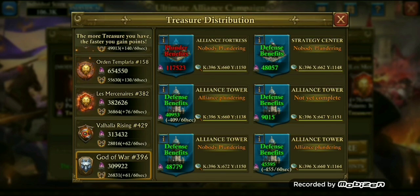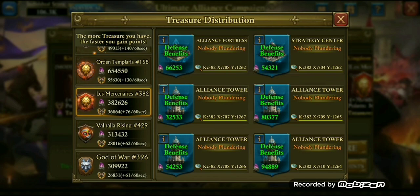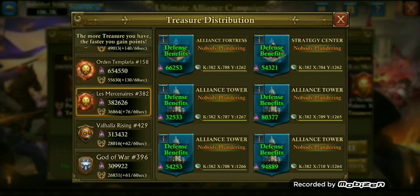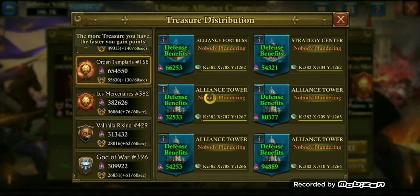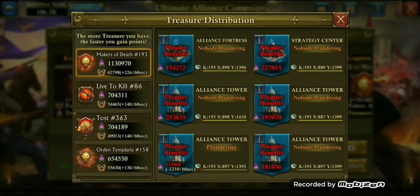I want to talk about these color-coded buildings. Over here in the right-hand column, we have our defense benefit buildings in green. These are green because they are under their point production limit — they've been plundered so much that they're under 100k points. Because of this, these buildings get a defensive benefit: the lower the points per building, the higher the defense benefit. So the lower the points, the harder it is for attackers to keep taking points, because defenders get a defense benefit.